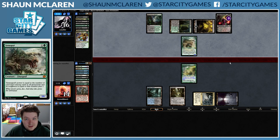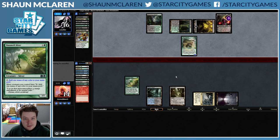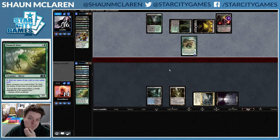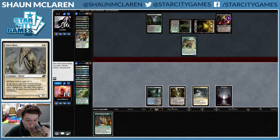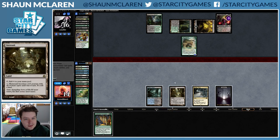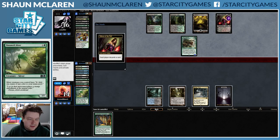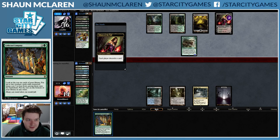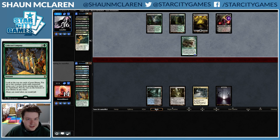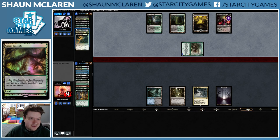Unfortunately, that's a Tarmogoyf. Can't cast that, can't cast this. If I had sacrificed Mutavault, I assume our opponent would have Fatal Pushed if they even do have Fatal Push. Maybe they don't. It doesn't make sense that they would discard Verdant Catacombs.